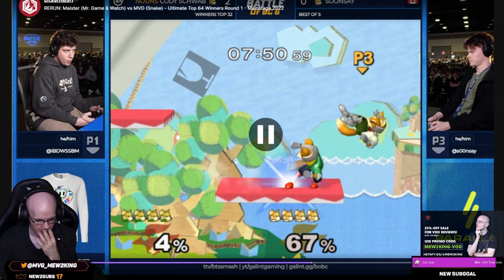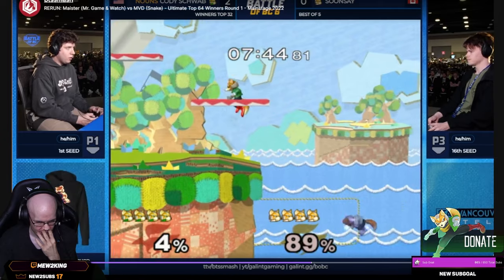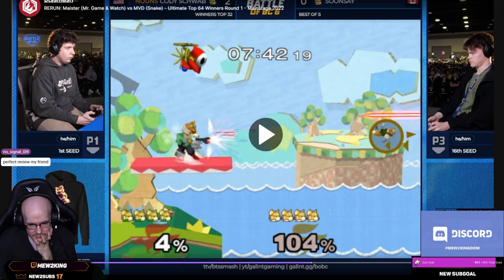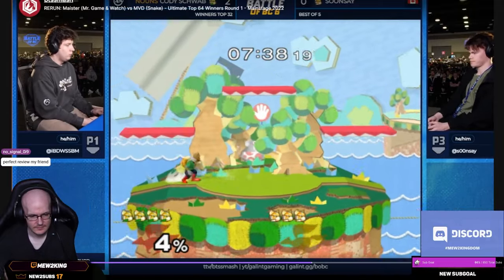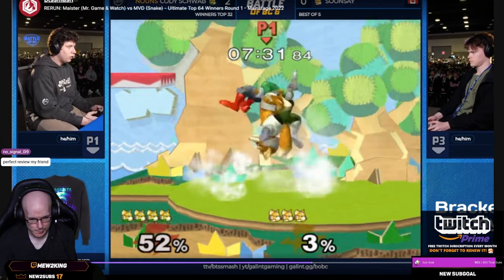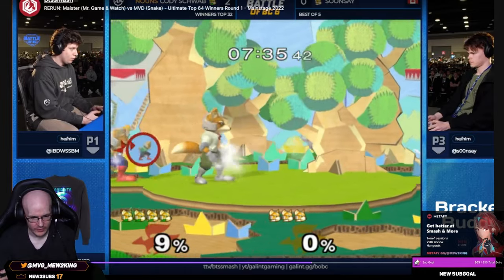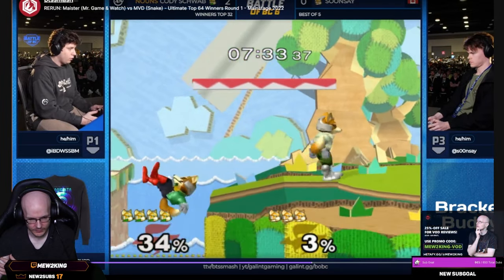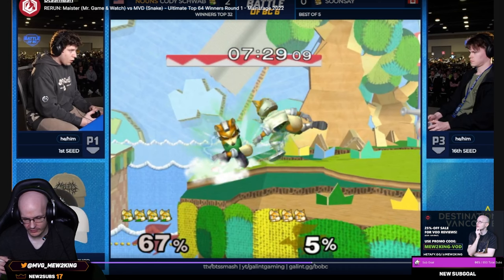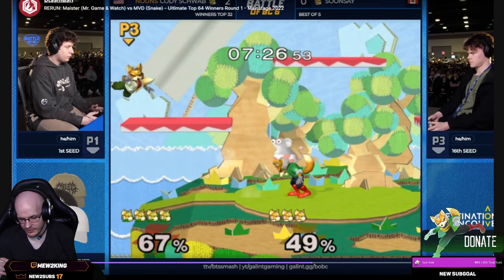Fox tries to laser into up-smash right here — I think he tried to read the dash. He had a good idea, it didn't work out. Double up-tilt, up-throw, up-smash — both good. He tries to be tricky and read this but he's a little too slow. Gets the shine, and if you just wait after the shine you get a rising bair that covers everything. Up-air and then gets the up-tilts. That was crazy — the waveshine, the up-throw, the winding up-air trades with him.